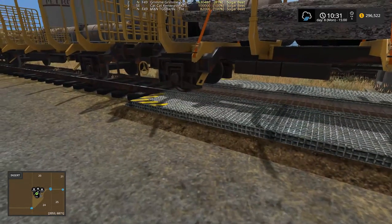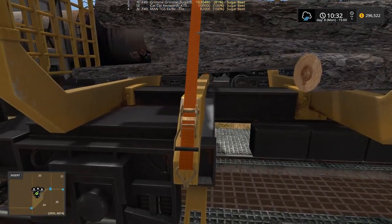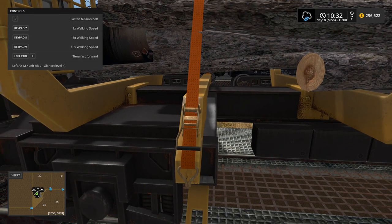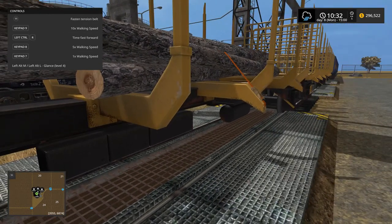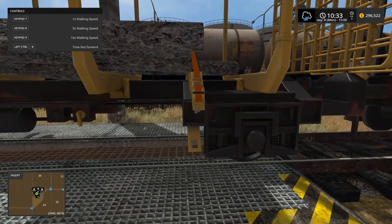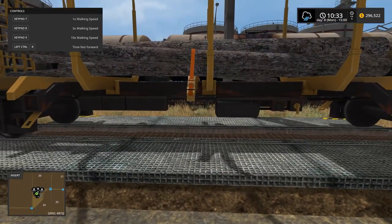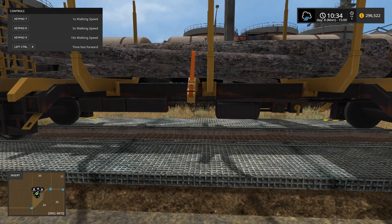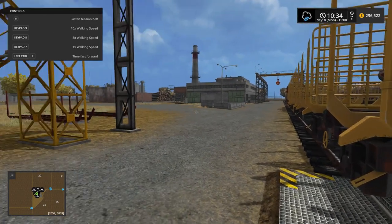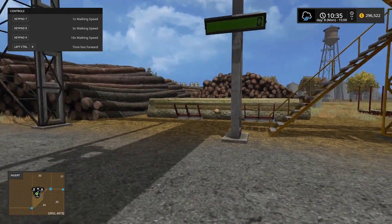Let me see how to do this. Straps need to come off because they went on there. There it is. Let's get the other two off — that one off and that one off. I think the straps have to come off before you can use the crane to pull the logs off. There's three straps; got them all off. Let's get up on the crane and see if we can crane these things off.